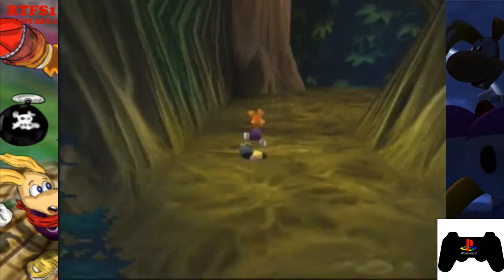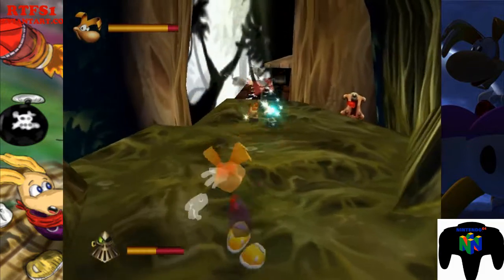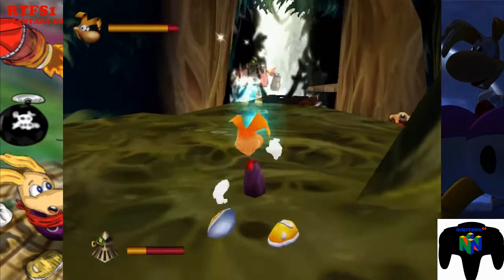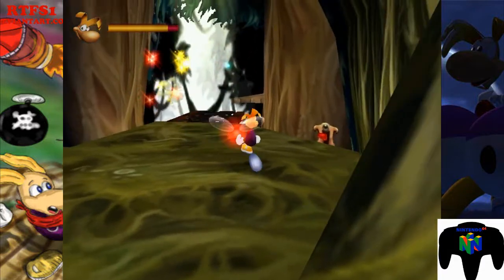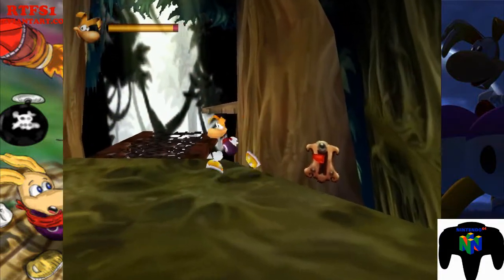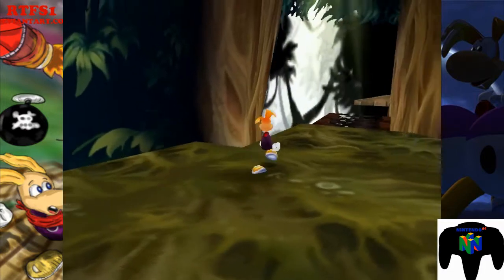Never knew about the differences up until some cages. On the Nintendo 64 version there's a pirate there. On the PlayStation version there's a gorilla pirate over there, which I'm not showing. But there will be another one in this level in both versions.